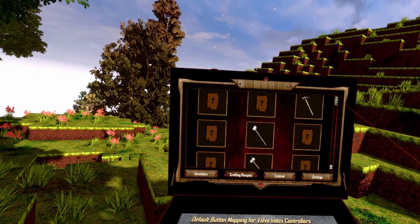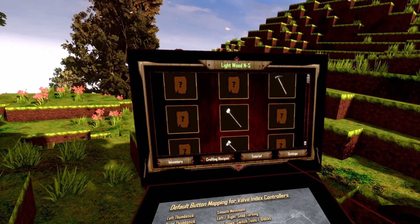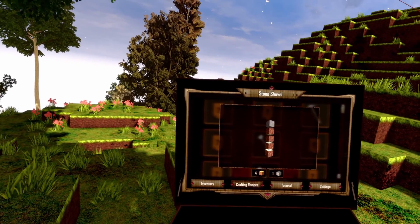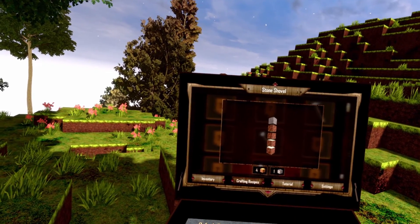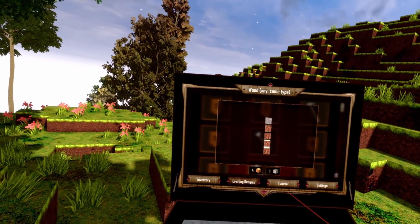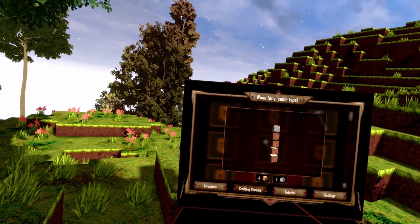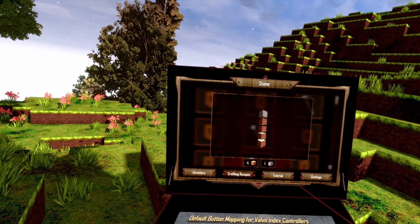So how does a recipe look? Just go to the item you want to craft, point with your finger on it, then it shows you the name of it — in this case stone shovel — then you press trigger. It shows you in a rotated picture how the recipe looks. On the bottom of the recipe you see what kind of resources you need. When you hover your pointer over the item you can see what kind of item it is. In this case we need 4 wood — any kind of wood is ok, but it must be the same type — and we need 1 stone.